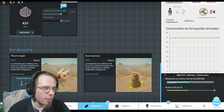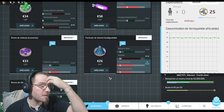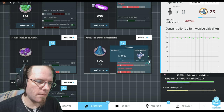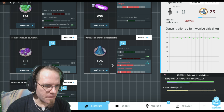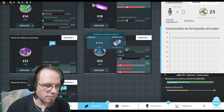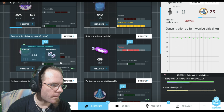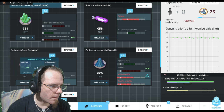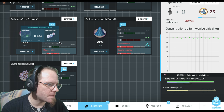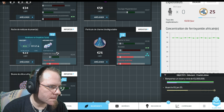On a un ingrédient supplémentaire. J'ai eu ma recherche. J'ai trois points ici. Particule de charme biodégradable. J'ai eu le truc en triangle. Par contre c'est vomissement, je vais devoir garder cet effet de vomissement. Là je peux en faire un médicament pour apaiser la toux. Roche de méduse écumant empêche l'acné, je ne l'ai pas fait encore. J'ai fait calmer les rougeurs mais je n'ai pas fait empêche l'acné.